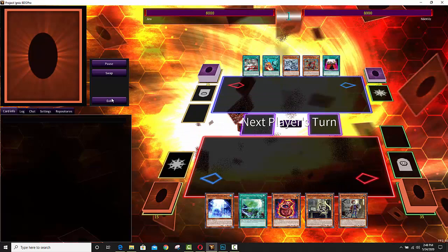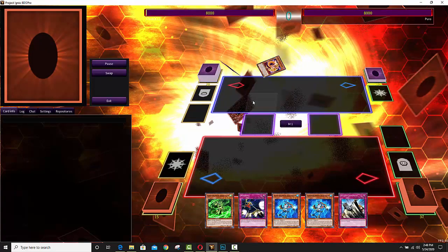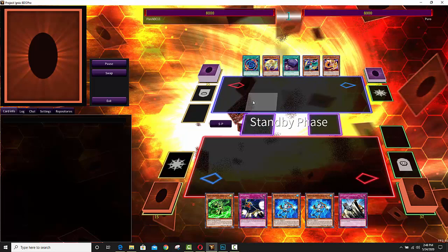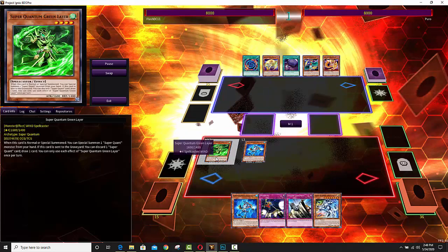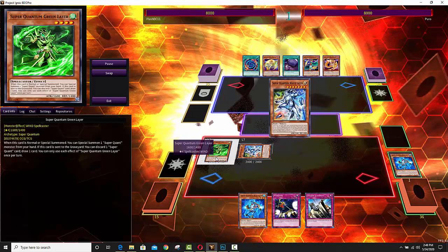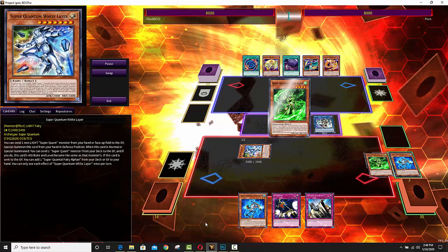Last duel, which I definitely did not click on because I'm being silly here. Last duel is going to be Lunalite versus the Mecha Phantom Beast — Super Quantums. We've got too many archetypes in Yu-Gi-Oh; sometimes remembering all of them is a hassle and a half.